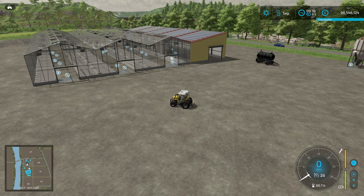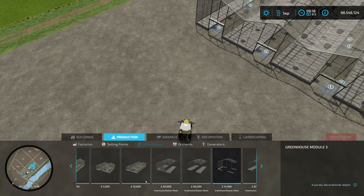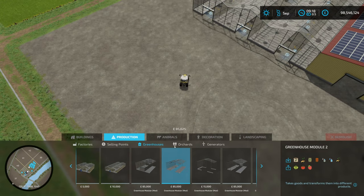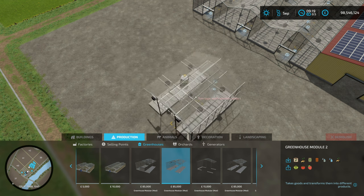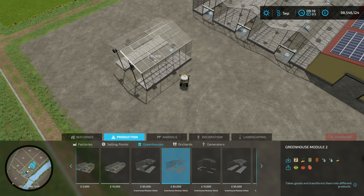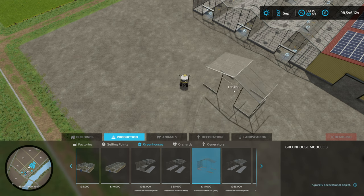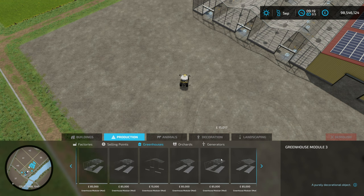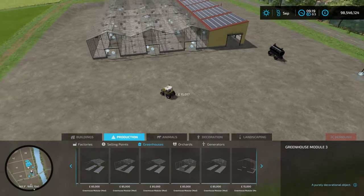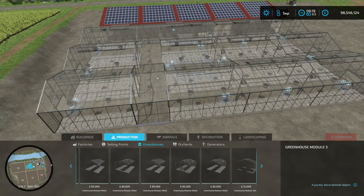The mod is made up of a whole load of components. If we go into the construction menu, it is very modular. There are 15 different greenhouse modules which all cost £85,000. They have doors on them and are open on different sides. There are also some corridor-y joining bits — three of those — and I found that to make everything line up I had to put some of those in the middle to make this long enough to fit the buildings.